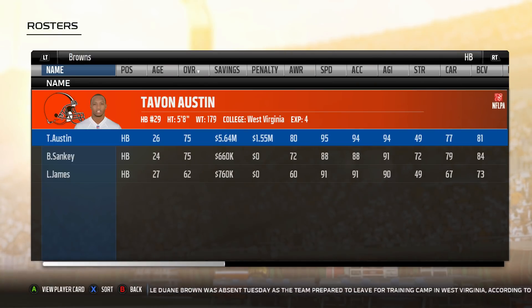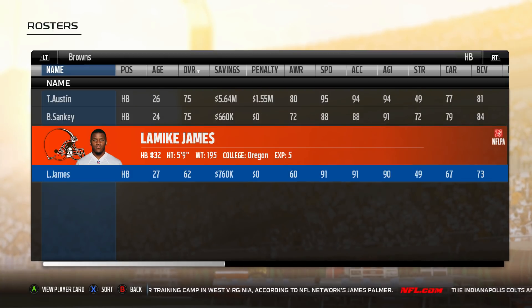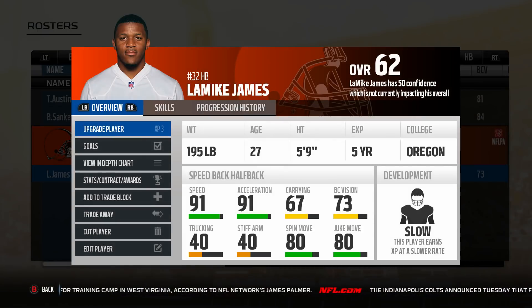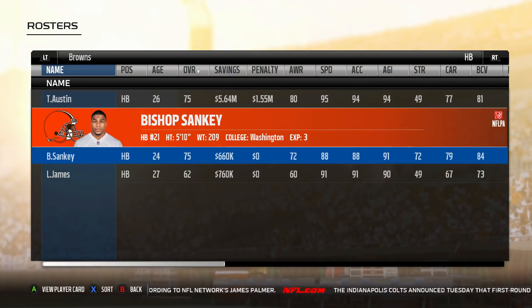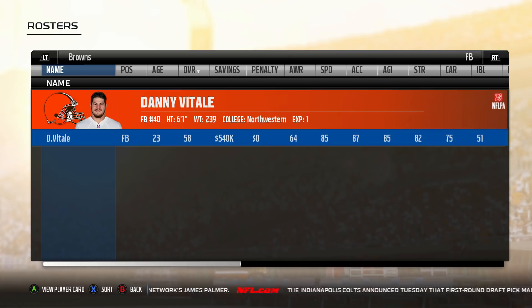At the running back spot it was a little tougher to find actual bust running backs, so we have a bunch of second round picks. We have Tayvon Austin, a second round pick of the Rams, converted from wide receiver — still pretty much is a wide receiver — but he was classified as a running back on the Rams. We have Bishop Sankey, a second round pick for the Tennessee Titans, and La'Michael James, also a second round pick.